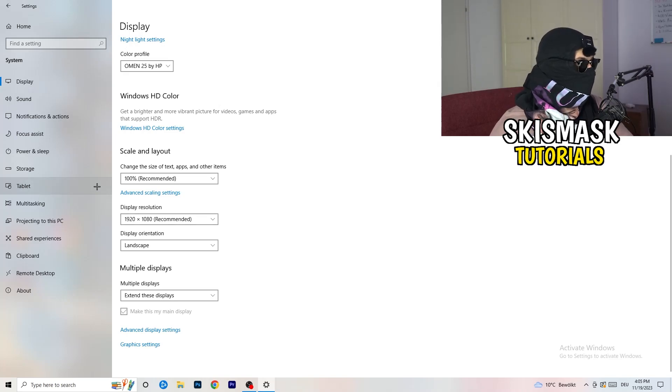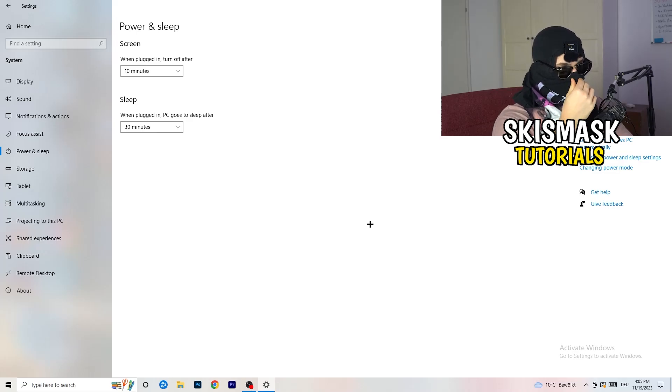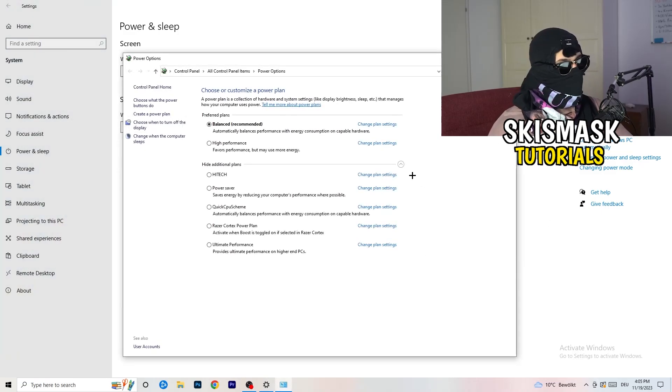Next, go to Power and Sleep in Settings, then click on Additional Power Settings on the right-hand side. Click the small arrow to expand all available power plans. On my PC it works best with Balanced, but yours may differ — check High Performance, Balanced, and Power Saver, test each one, and stick with whichever gives you better performance.